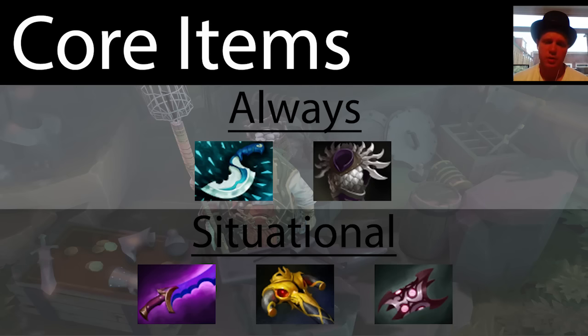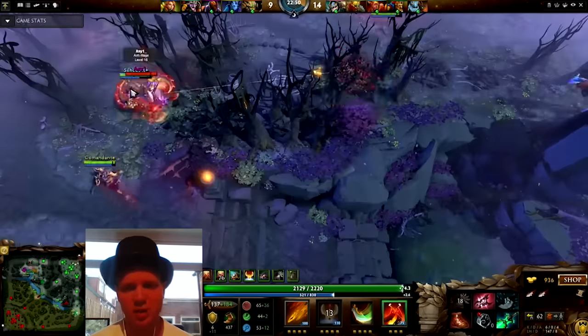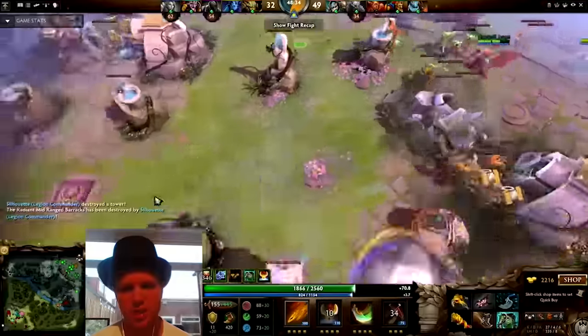The other two situational items are Armlet and BKB. Armlet will give you extra stats and a massive attack boost — all these things are really great, but you don't necessarily need it to pull ahead; it's more of an additional. Here we've got a duel, straight away a death, and the Armlet really helps maximise the attack speed there.